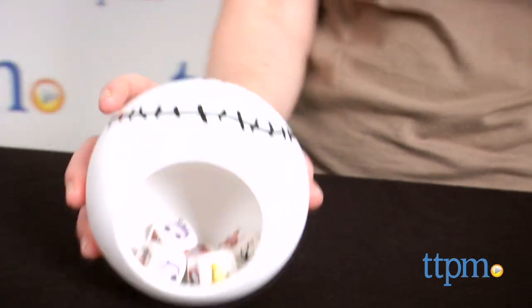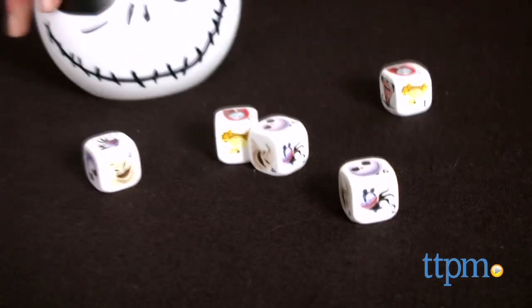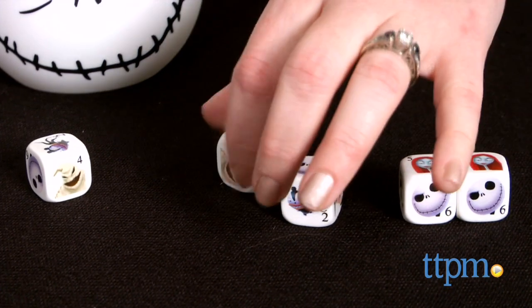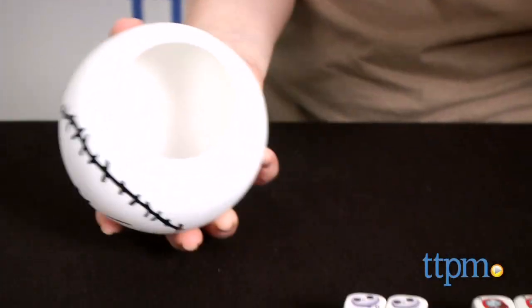To play, take turns rolling the dice — up to three rolls per turn — to roll one of thirteen different dice combinations, including the coveted five-of-a-kind Yahtzee. Once everyone has filled in all thirteen sections of their score sheet, the game is over and the player with the most points wins.